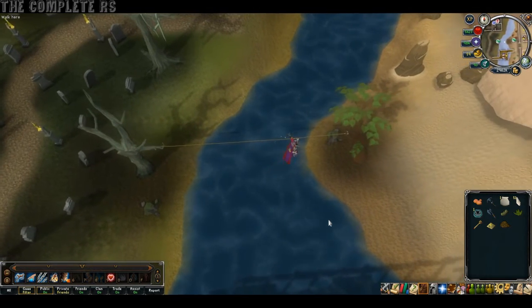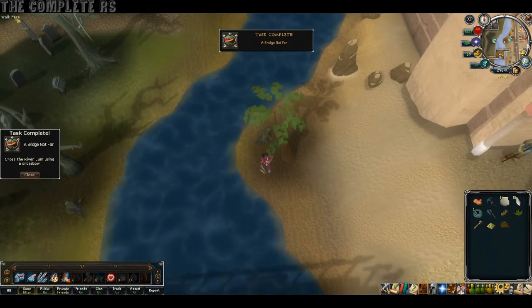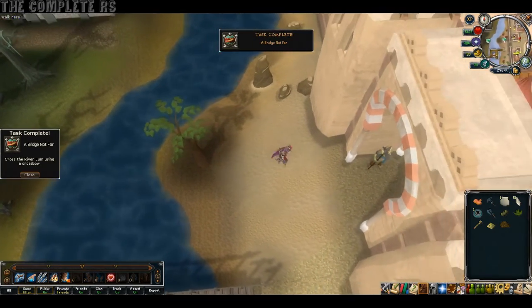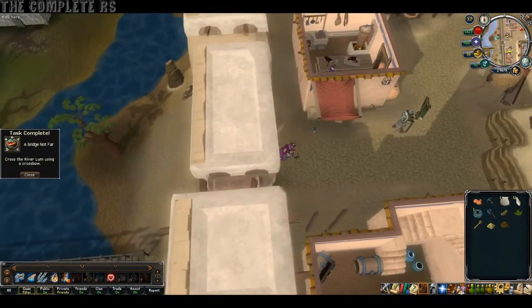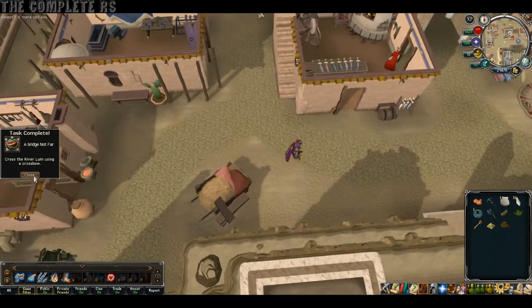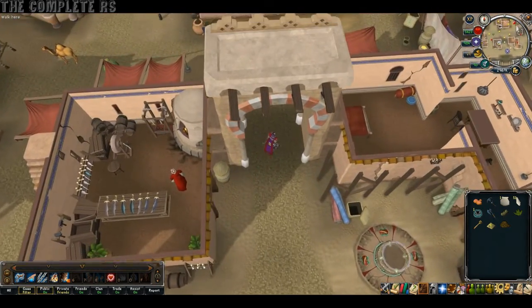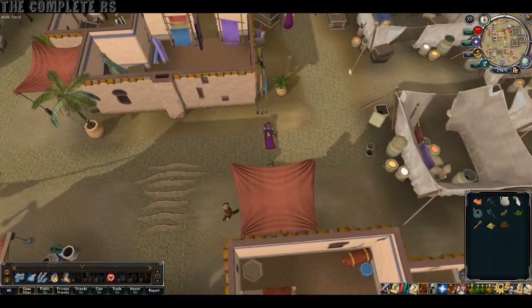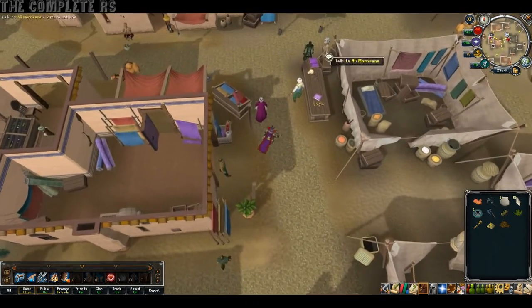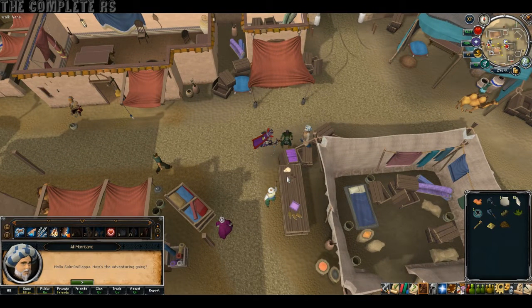Next up, we need to speak to Ali Morrisane in Al Kharid, and we need to do a Rune Sudoku puzzle — which is basically Sudoku. If you've never done Sudoku before, the idea is you need to have different runes on every single line and make sure there's no doubles, whether it's vertical or horizontal. Hopefully that makes sense — if not, there's plenty of guides online for how to play Sudoku. Just apply the same rules except using runes instead of numbers.